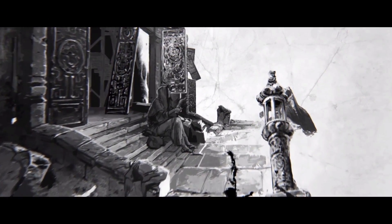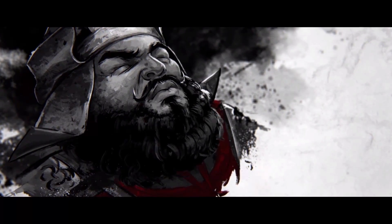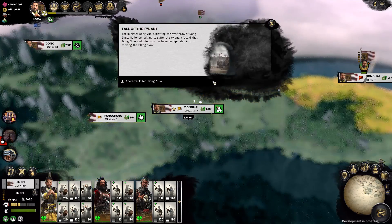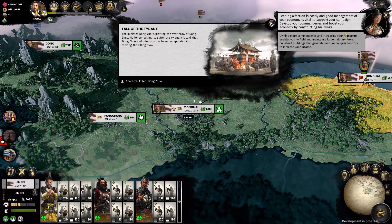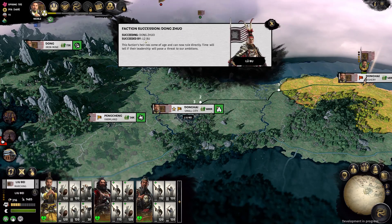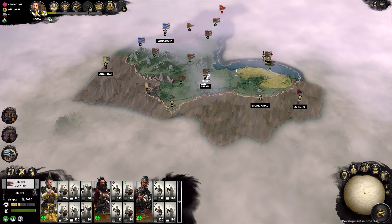Speaking of untrustworthy warlords — Dong Zhuo, while present on the map, didn't actually affect my early gameplay. I could always feel his presence and was aware of him as my first big objective, but I didn't get a chance to take my fight to him. In a scripted event, Dong Zhuo was actually assassinated in my campaign — I don't know if this happens on a set turn or is a random chance. Lu Bu then took over the faction. Anyone who defeats Dong Zhuo also gains control of the boy emperor, and by extension the remaining Han Empire provinces — if you captured him early enough, it would be a significant boost to your empire.